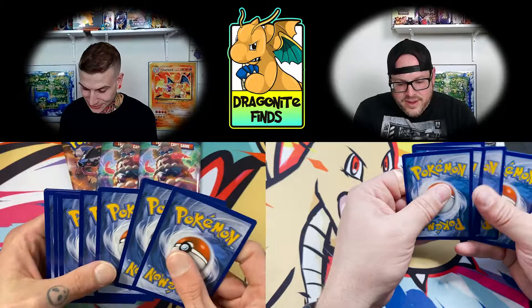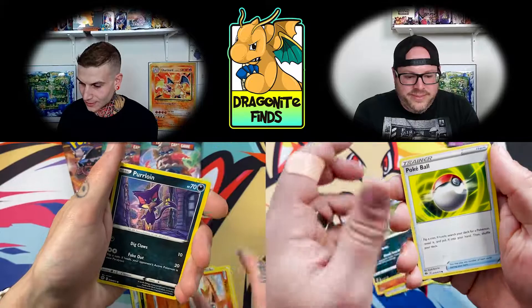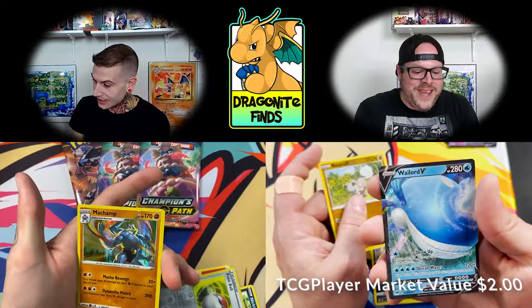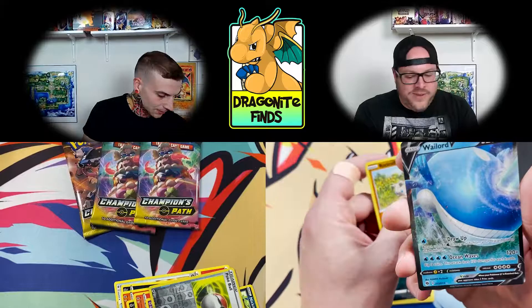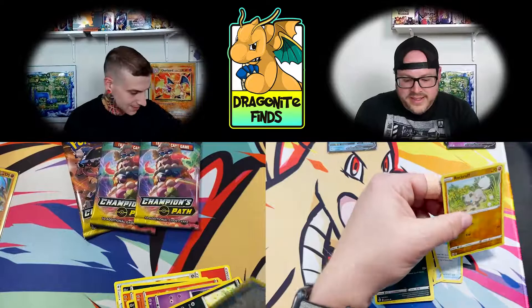First pack magic, Tony — what are we going to pull? Zard — I'm going to say it every time. Give me that Zard. Chins are up. Oh! Nice, dude — look at that Wailord V card. There's your first V — that's the first V I pulled out of all of this. I started off strong with two rainbows in one V — you might have peaked.